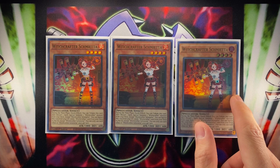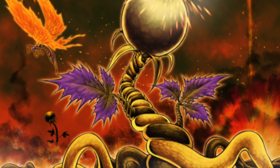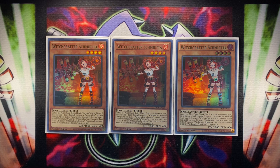Our bread and butter combo monster is the level 4 Witchcrafter Shmetta. All Witchcrafters are spellcasters with different stats, attributes, and levels — so you could potentially play something like Small World. The key effect shared across all small Witchcrafters: tribute it as a quick effect during either main phase, discard a spell as cost, then special summon a Witchcrafter monster from your deck except a copy of itself — a Lonefire Blossom-like quick effect that makes this deck very consistent. Shmetta's unique graveyard effect is to banish her from the graveyard to send any Witchcrafter card from your deck to the graveyard, except a copy of Shmetta. Unlike the spells, you get both abilities with your Witchcrafter monsters.